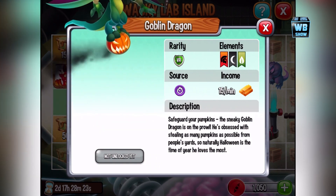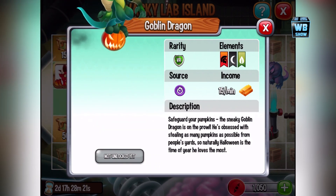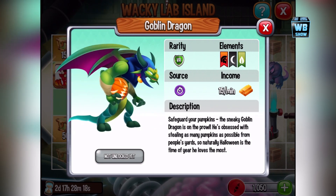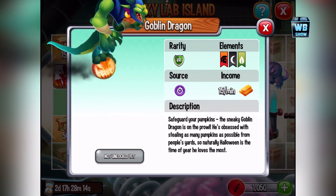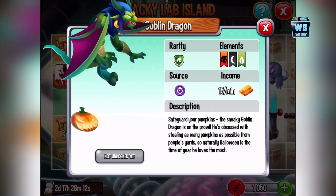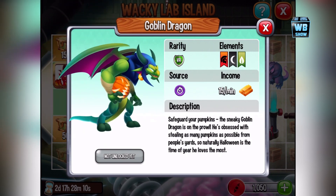I have this dragon. You haven't unlocked this dragon. Safeguard your pumpkins — the sneaky Goblin Dragon is on the prowl. He's obsessed with stealing as many pumpkins as possible from people's yards, so naturally Halloween is a time of year he loves most.